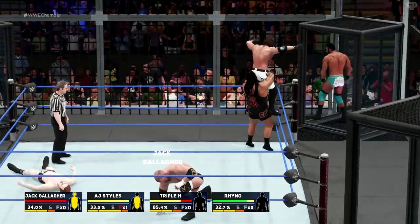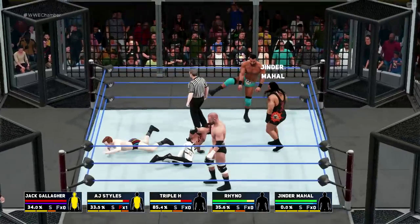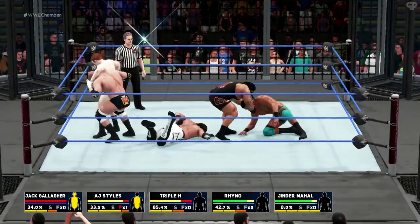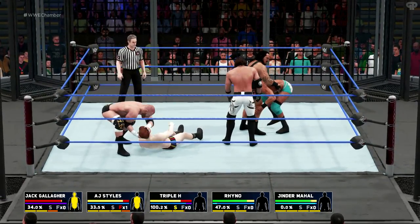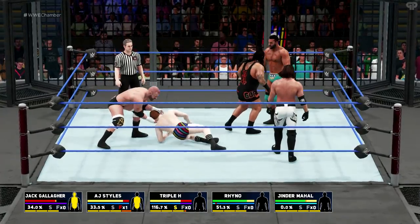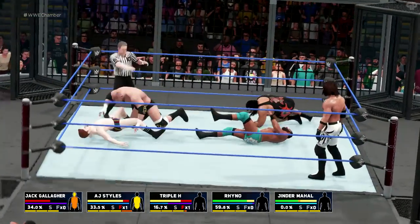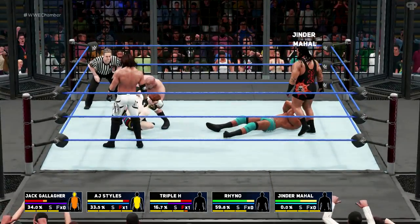Miz is cheesing his way to a final spot in the chamber, and Jinder Mahal is in. Jinder Mahal, after almost winning the Royal Rumble we had on this game, gets another one because we wanted to see the entrance. I want to see more of his moves after he just stuttered in the Royal Rumble. You've got to see the WWE Champion's entrance. Triple H picking on Jack Gallagher for some reason — I wasn't picking on him. Spinebuster there — goes for the weakest out of all three.